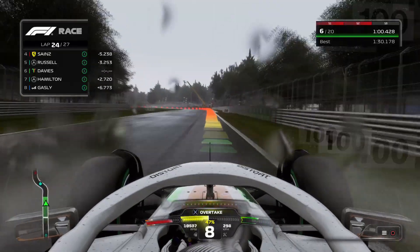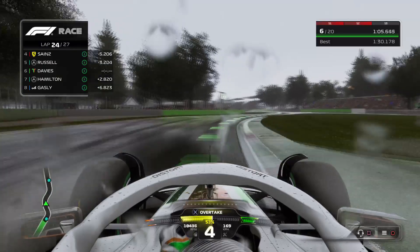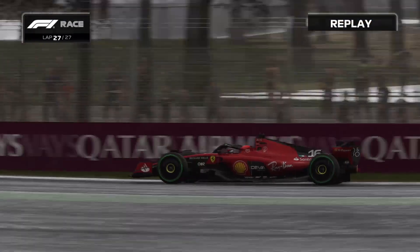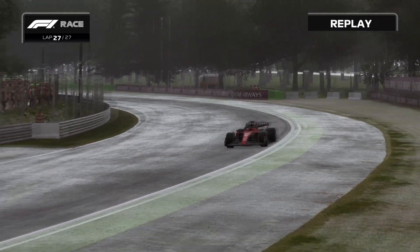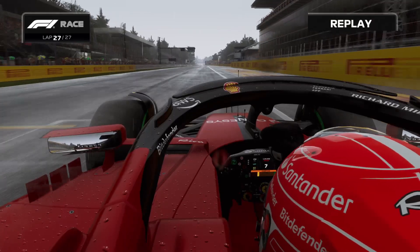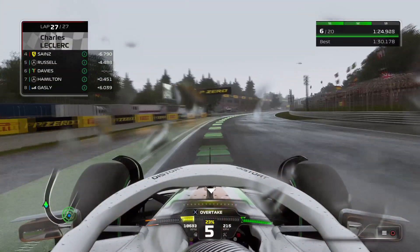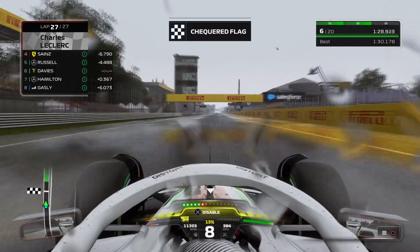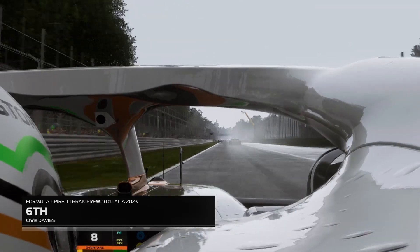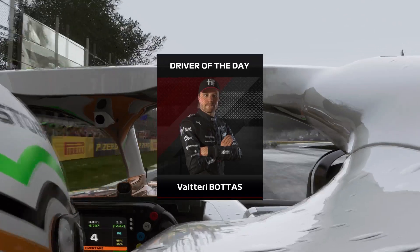Doohan has gotten past Piastri and is up into that final points-paying position - maybe Doohan can score his first points of this career mode in his second race in Formula 1, just like Awassa did in Australia. We are actually pulling away from Hamilton here, he's really struggling in these conditions. We're not really catching up to Russell though and I think the position we're in is about as much as we can expect. Around the final corner, the winner of this race - the Tifosi will go crazy - as Charles Leclerc wins the Italian Grand Prix for the Ferrari fans at their home grand prix.